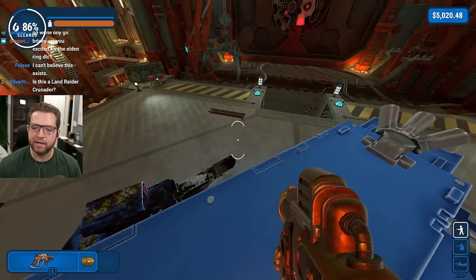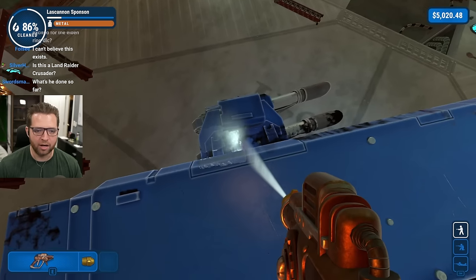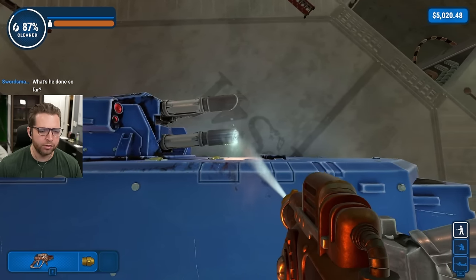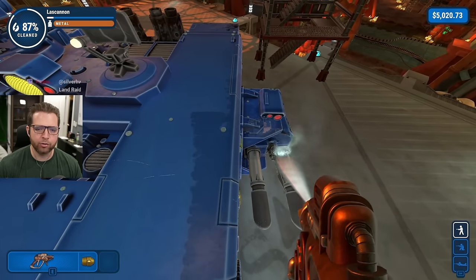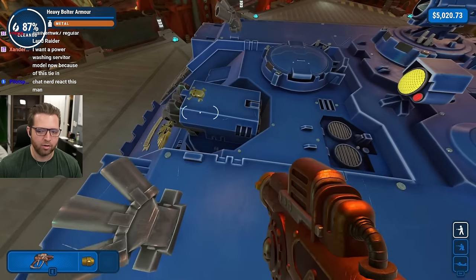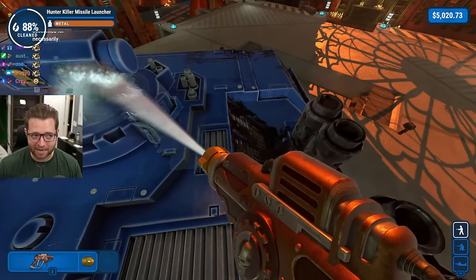This is the Land Raider - not the Crusader. The lascannons on the side means it's the regular - I think it's the God Hammer pattern Land Raider. The Land Raider Crusader contains hurricane bolters on the side and an assault cannon on the front. Chat, nerd react me immediately.